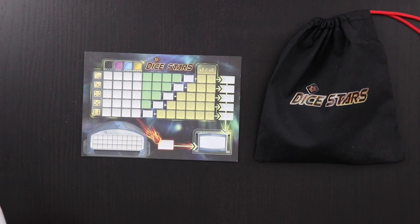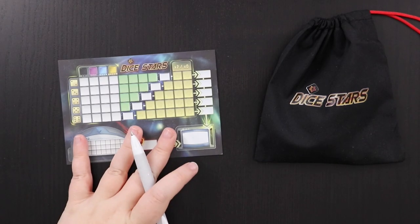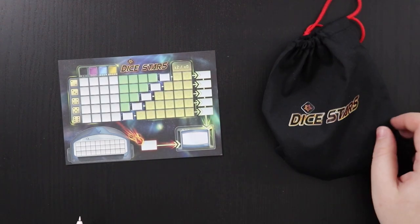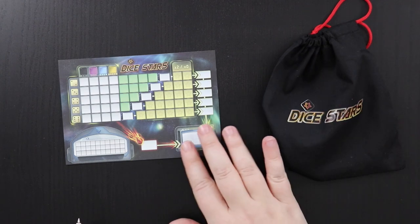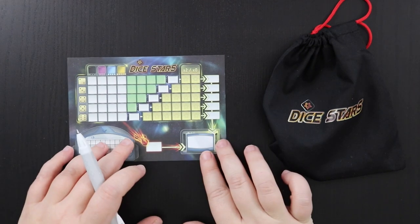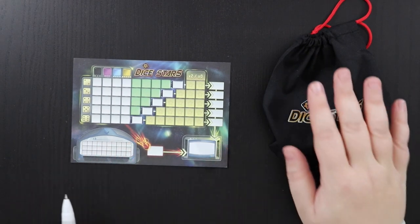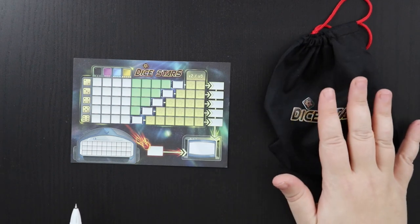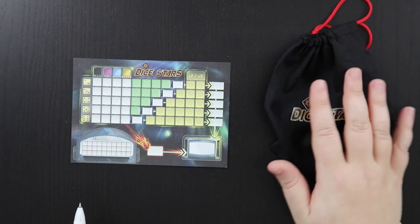Like many roll-and-writes, Dice Stars is super easy to set up. All you need is a score sheet and a bag of dice. These dice sometimes have pip numbers and sometimes a star side. Basically, each round we roll dice from the bag and choose dice based on one of their attributes.